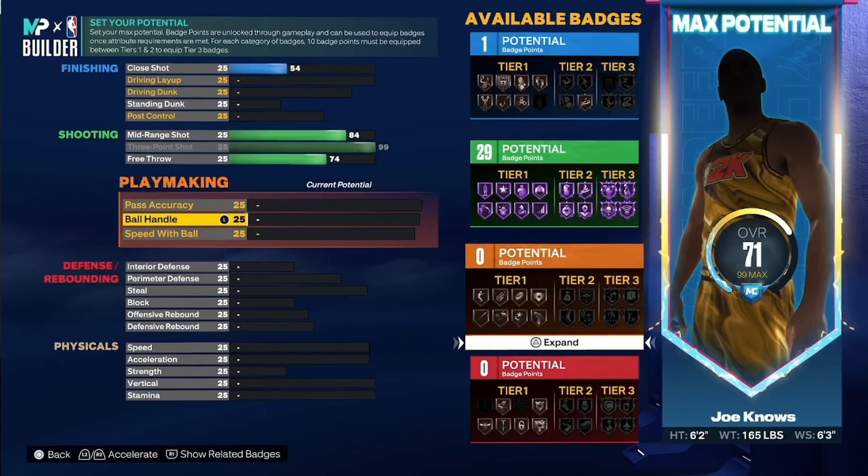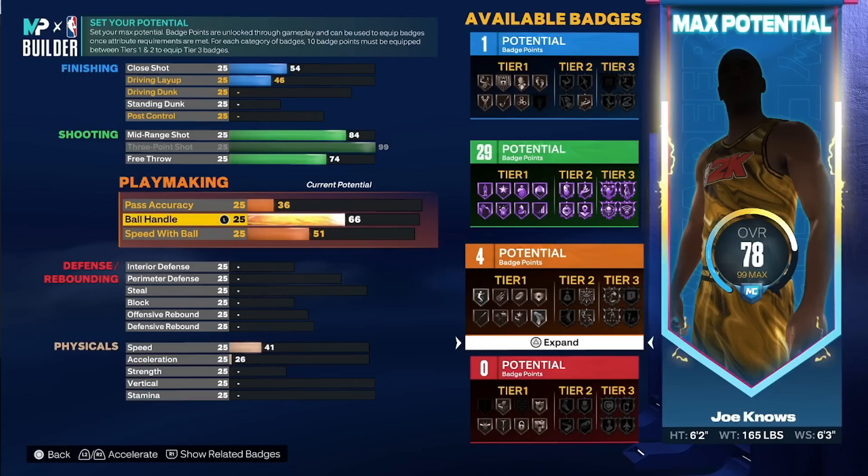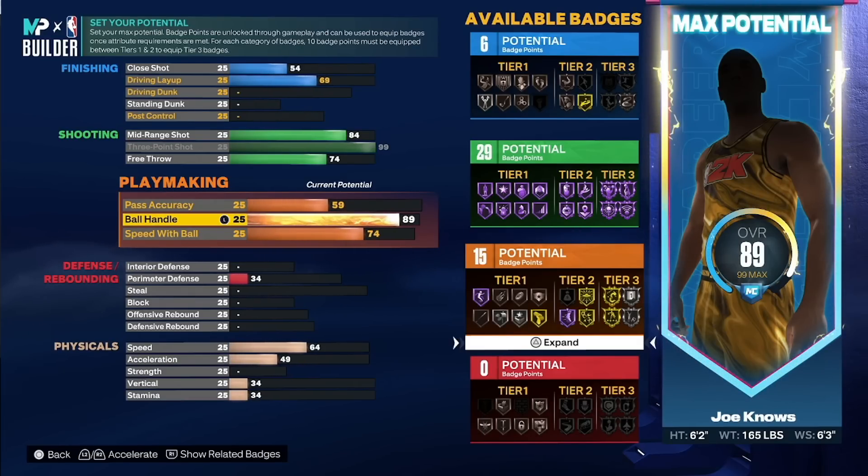Now let's talk about the badges — one of the most important things and why those numbers are super important. I'm going to pause it right here at 94 ball control or ball handle. On my 6'5 build, this is going to be my max ball handle, and you see the 20 badges you end up getting. You get all the good badges you want. You're going to get all the playmaking badges, plus the key important one — handles for days in tier three — which is going to allow you to equip another tier three badge. So you're going to have two gold tier three badges.